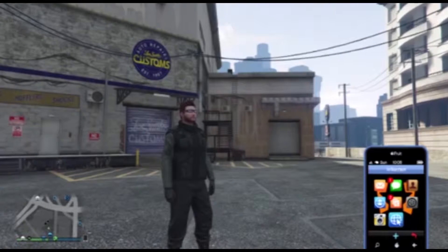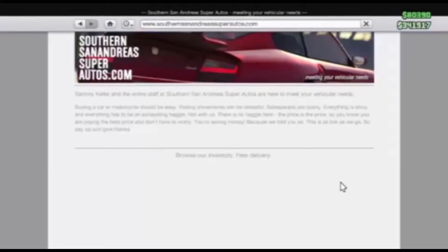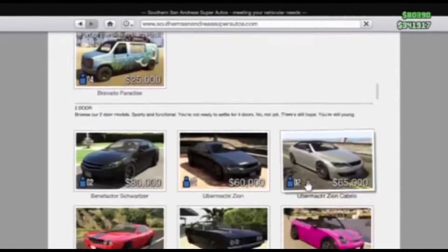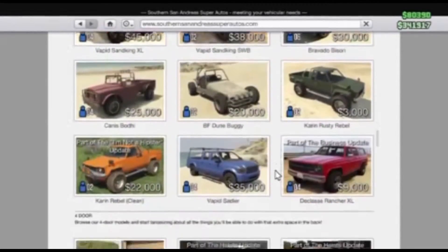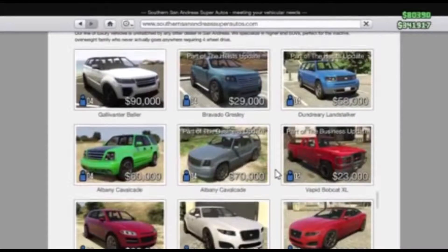What is up guys, it is Goochjotvc here and today I am bringing you a money glitch after patch 1.24. So the first thing you want to do for this money glitch is go down to the carrying Rusty Rebel in 700 Super Markets and purchase that.